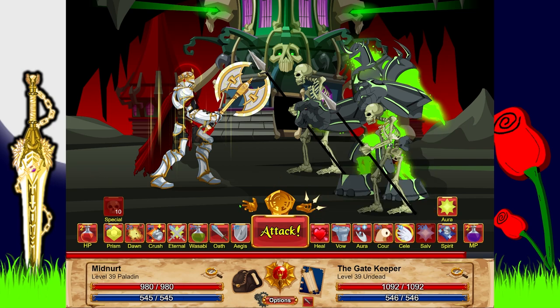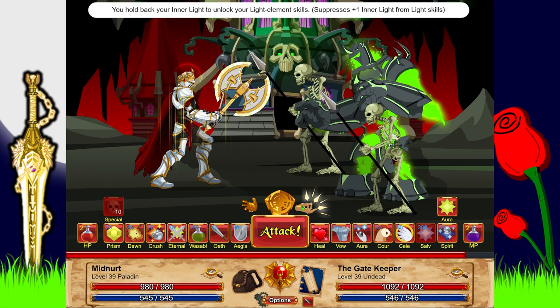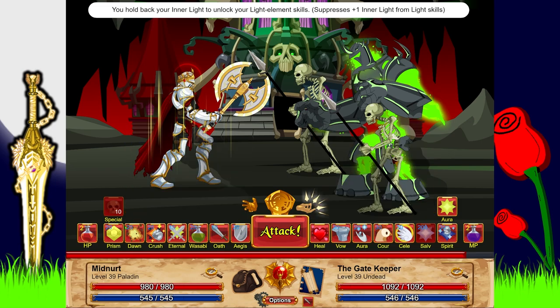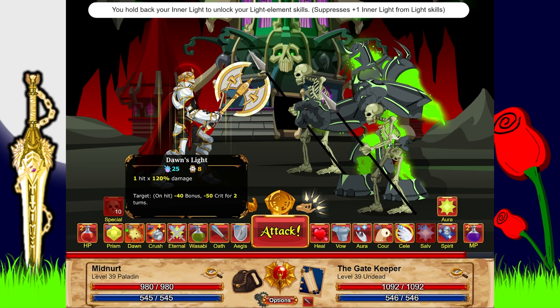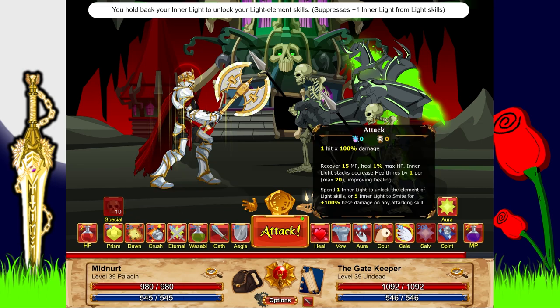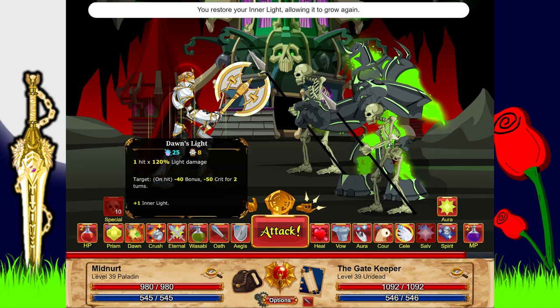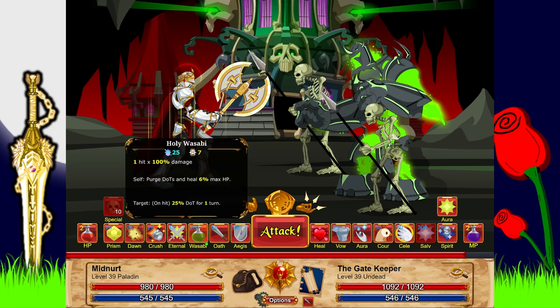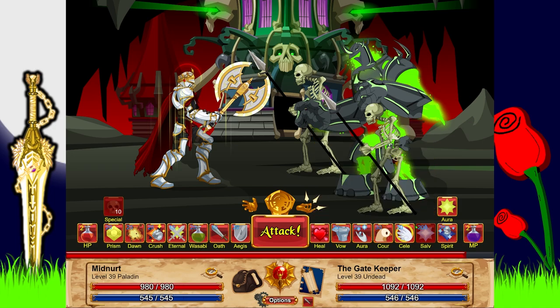I've learned pretty much what everything does. This button unlocks skills — some skills are locked to light damage, but if you press this it unlocks it to do your weapon element damage, which in my case is light anyway. But what it does is stop these abilities from generating inner light. So by default the Paladin kind of wants to be used as a light-based damage class.